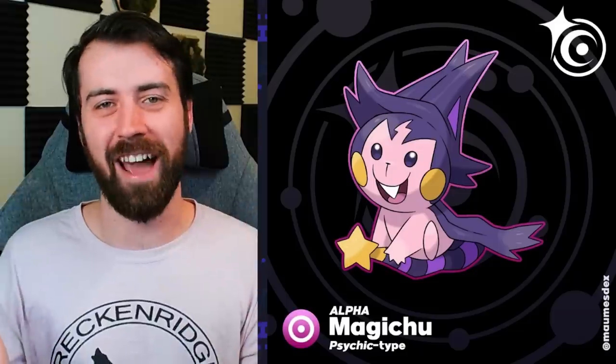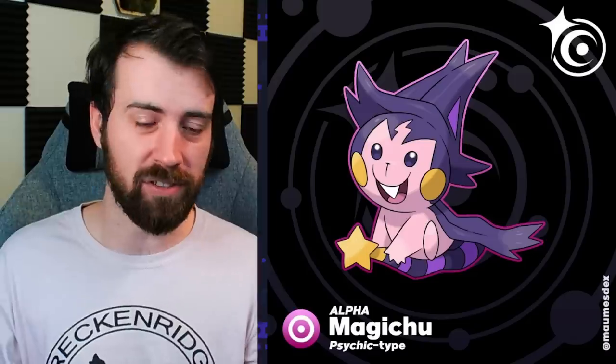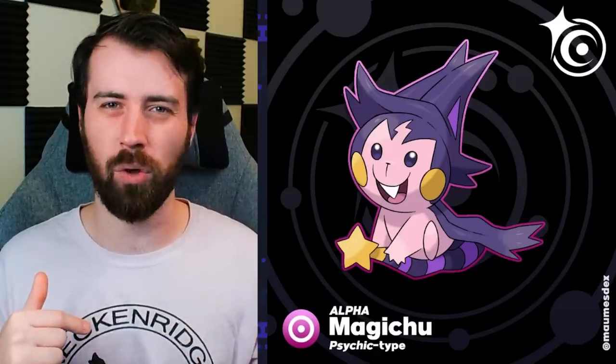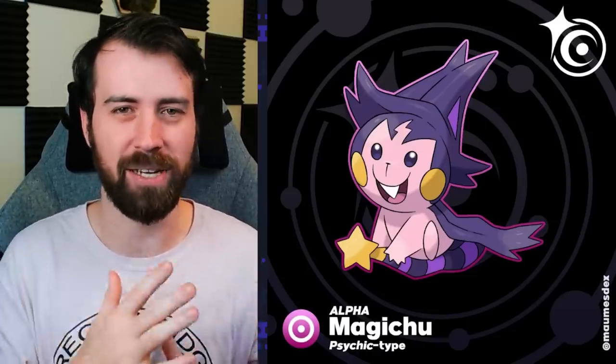Next up, we have Alpha Magichu, and it is a Psychic type. I take back what I said, Maumus - I understand now. So the Alpha Magichu is a Psychic type. Rather than making it Electric Psychic, it has an Alpha type that is Psychic. It switches the coloration so that the purple is more prominent and then the yellow is its chi color. And it also gives me that like the Cat Witch from Soul Eater. We have Alpha Miss Malice, which is a Ghost Psychic type. Interesting that the Alpha type switches back to its original typing. Is this supposed to kind of reference Agatha? Maybe it's supposed to reference her being like the purple witch?